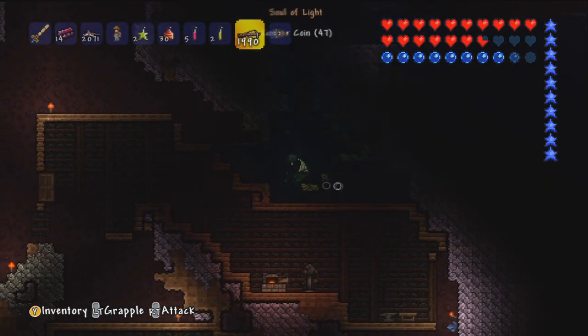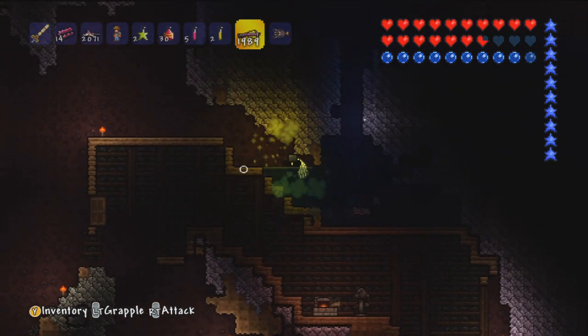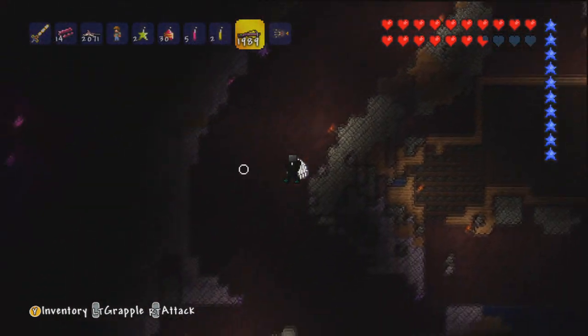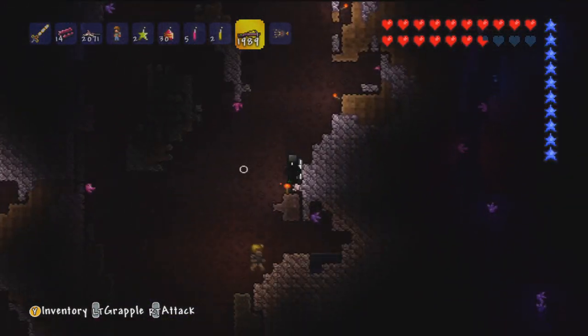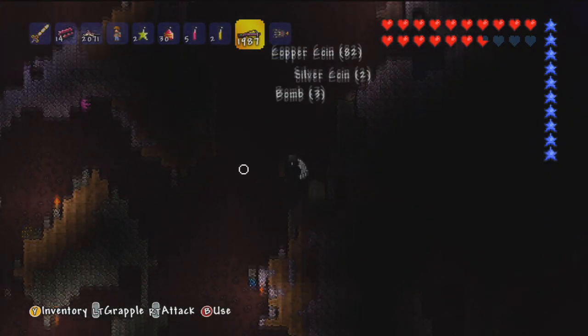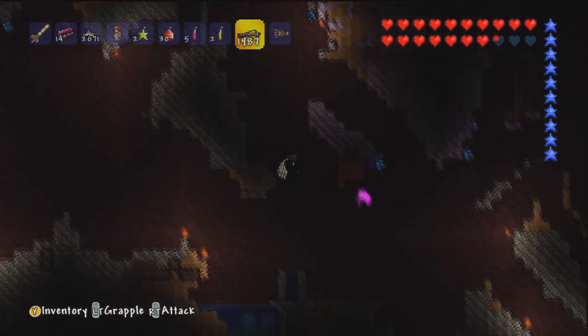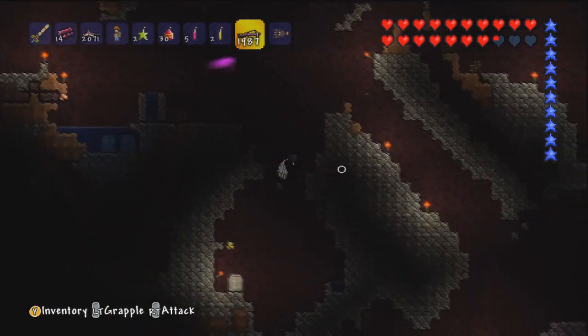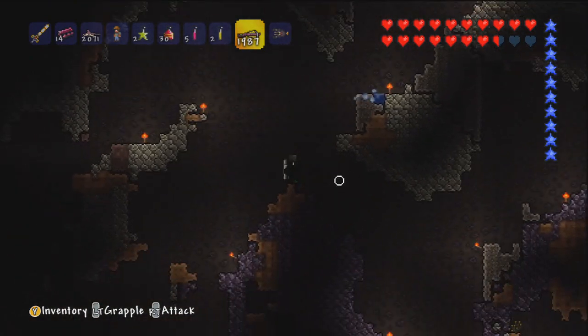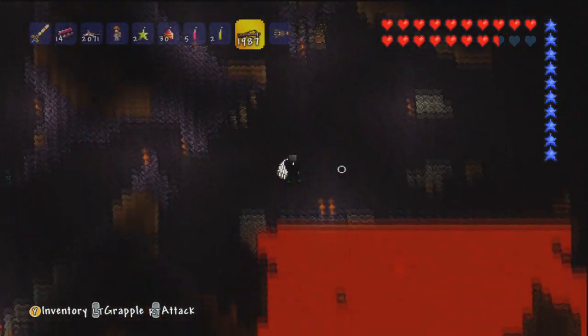Oh, a piranha! Damn, no robot heart. I'm going to do a part soon where we dedicate the whole part to getting the robot heart. I'm basically just going to dig out a whole area and run around waiting for the piranhas or anglerfish to spawn, and we shall get the robot heart.